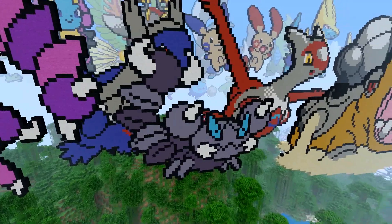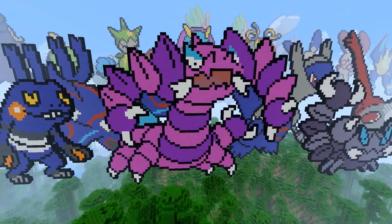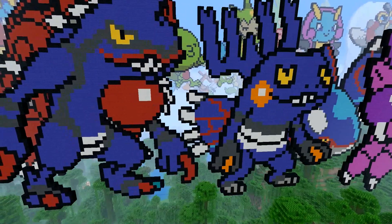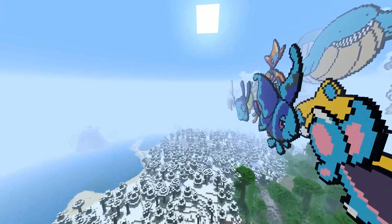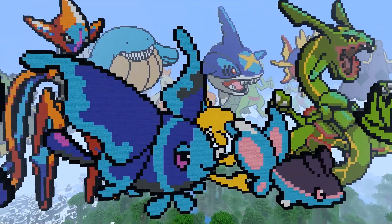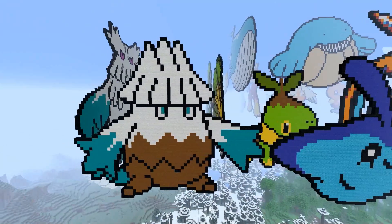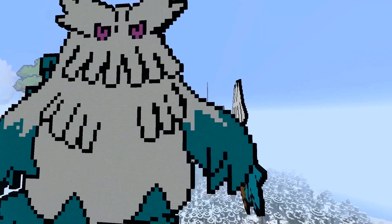We have Skorupi and Drapion - Drapion is huge for some reason. Number 453: Croagunk and Toxicroak. Carnivine. Finneon - I think that Pokemon's just been released in Pokemon GO. Lumineon. We have Mantyke, Snover and Abomasnow - he's big, I gotta get back for this one.